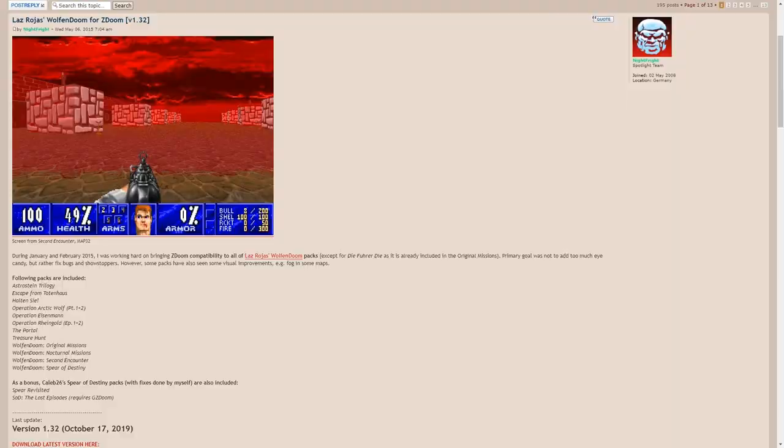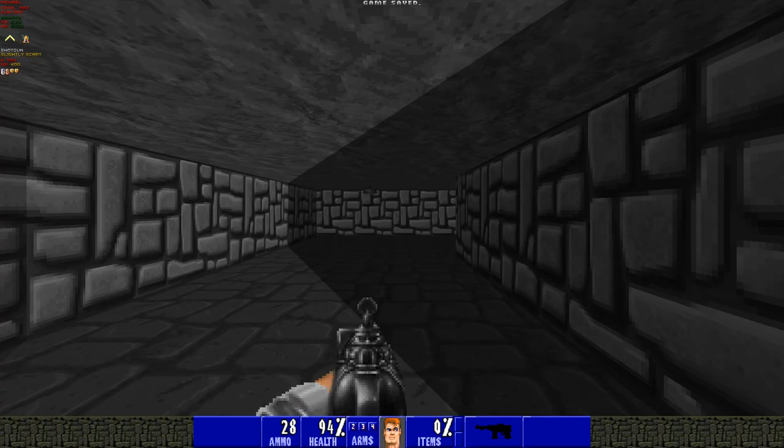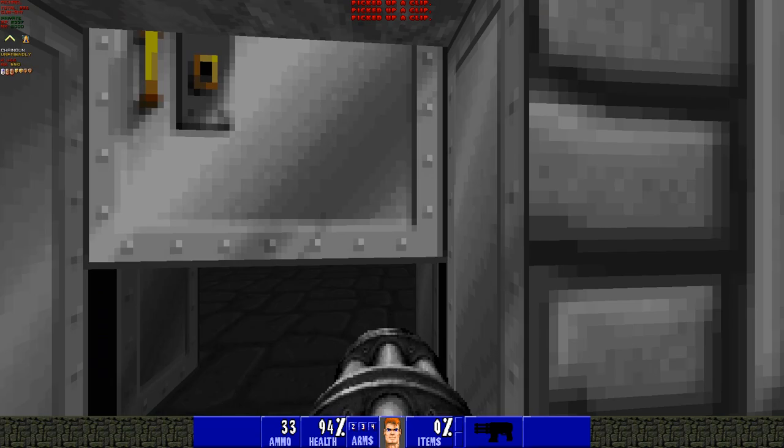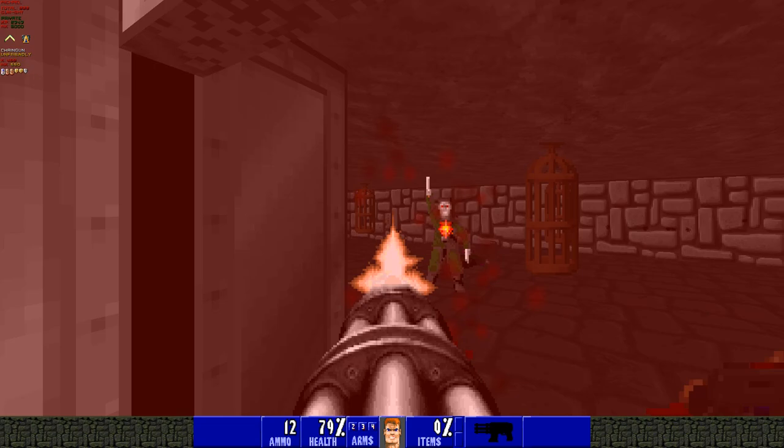WolfenDOOM comes with several packs, and each one contains a different set of levels. I only played through two packs, the original missions and nocturnal missions, which equates to all six episodes of the original game. I disabled mouse look — the ability to aim up and down — since you can't and don't really need to in Wolfenstein 3D. Bringing Wolfenstein 3D into the Doom engine means it features the enhancements and improvements that come with the newer engine, plus many of the improvements that come with whatever source port you decide to use.